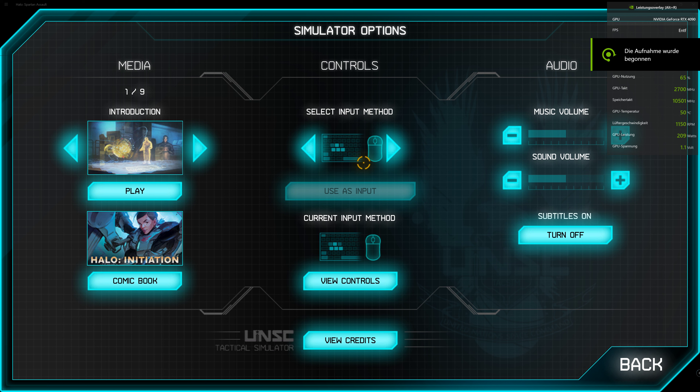I'm back with Halo Spartan Assault. Last time I was benchmarking Halo Spartan Strike, and they both don't let me use my MSI overlay, so you cannot see the FPS. I can see the FPS on the top right when I use the NVIDIA performance overlay, but the other game told me how much FPS I was getting.